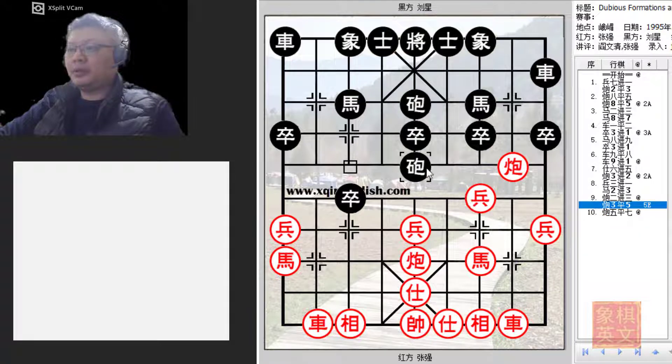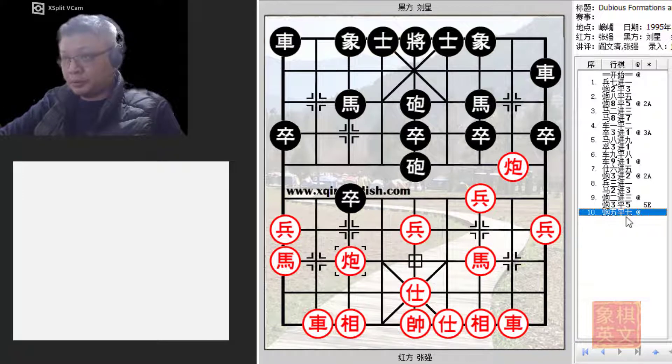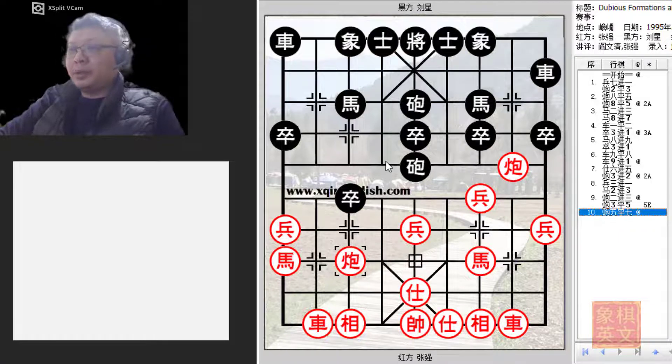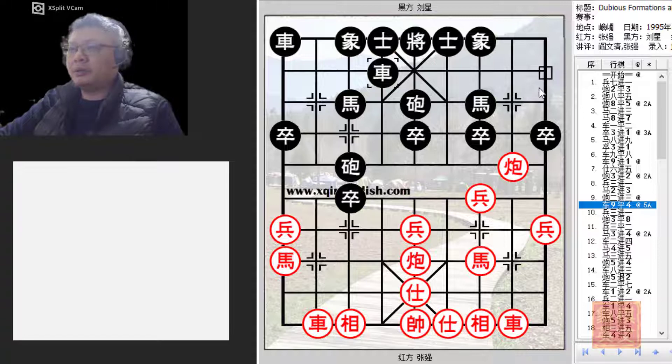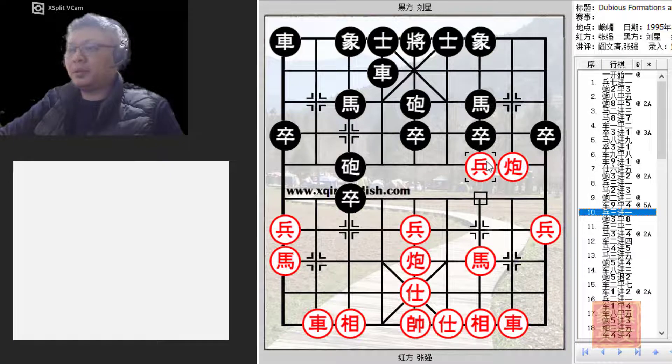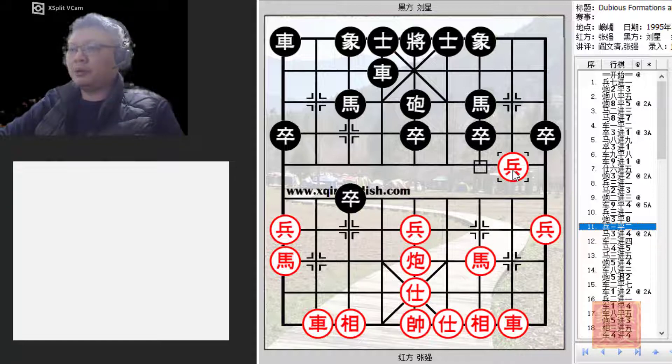What about C3=5, preparing to trade material? Red would refuse — he would threaten the horse, which cannot move over here because the cannon has guarded this rank. Black would have to find ways to deal with this horse, and there's always the possibility of P5+1, so red would have a significant advantage. Hence in the actual game, Master Liu Xin played R9=4. P3+1 — a bold attempt. After trading cannons, red would have also gained a pawn that had crossed the river.